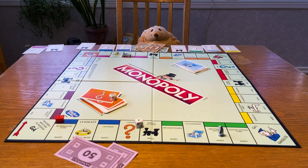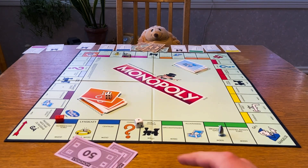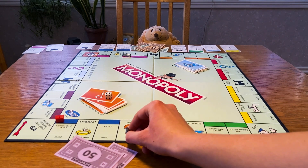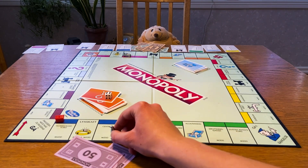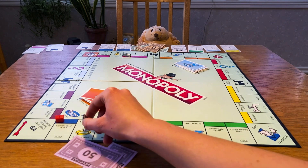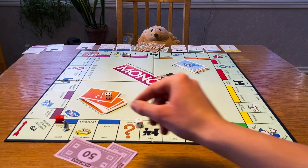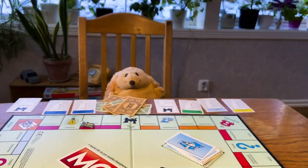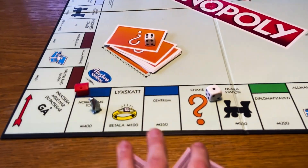We have all been there. You're playing a bit of Monopoly. It's a 7. You are happy because it's a fairly large number. But then you always, somehow, manage to land on the single hotel on the whole board. Why did it have to be there? And then your opponent just sits there and takes all your money.